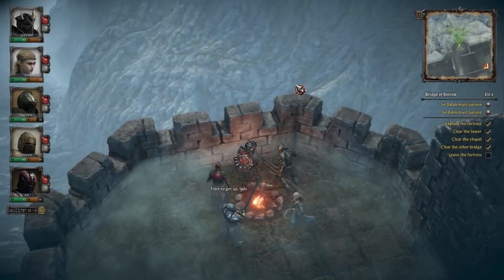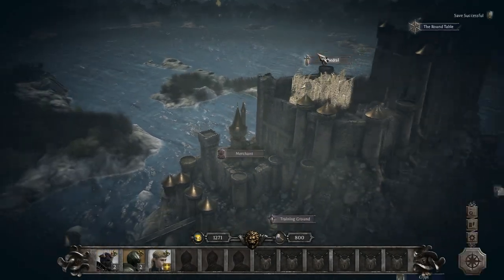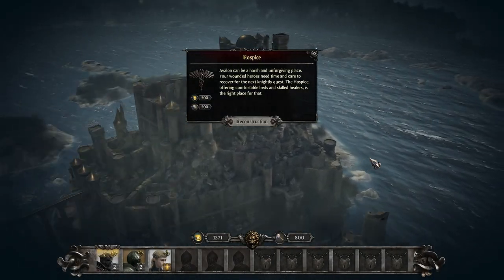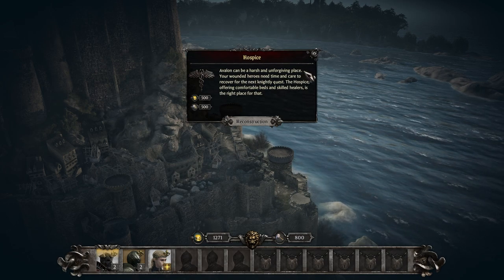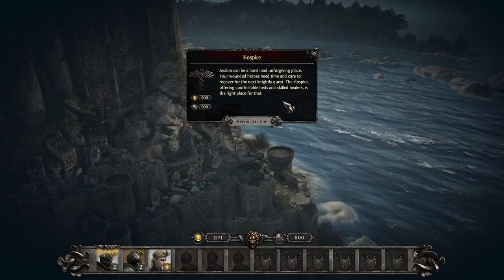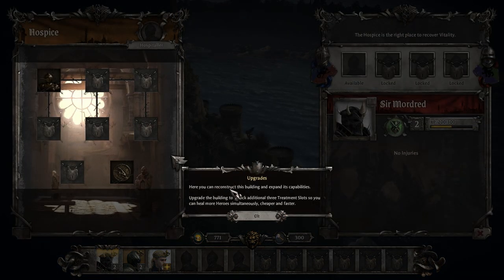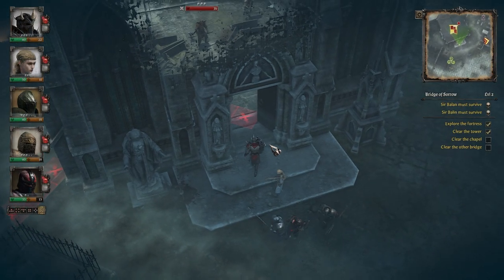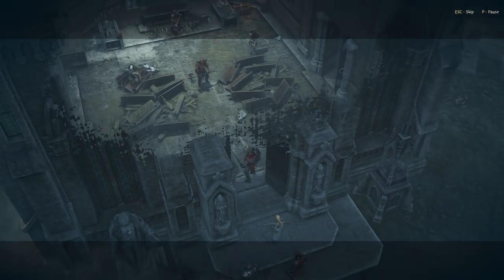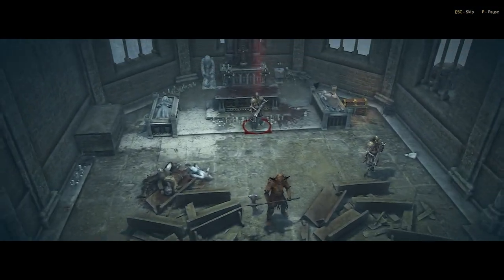As part of your knightly quest to defeat Arthur, you must also rebuild Camelot as a base of operations for your round table. Camelot has various facilities that can be rebuilt with gold and building materials earned from missions or events. Facilities include a merchant for purchasing supplies, a cathedral for mending character injuries, and each facility can be upgraded to unlock additional benefits. You're also able to assign titles around Camelot to your knights, which will increase their loyalty and performance in battle.